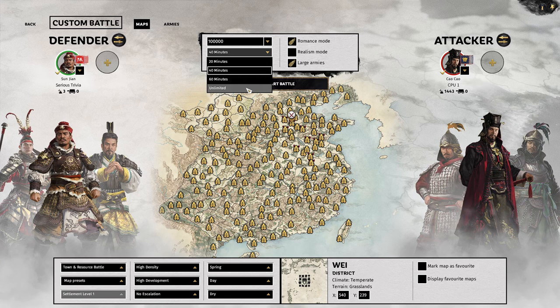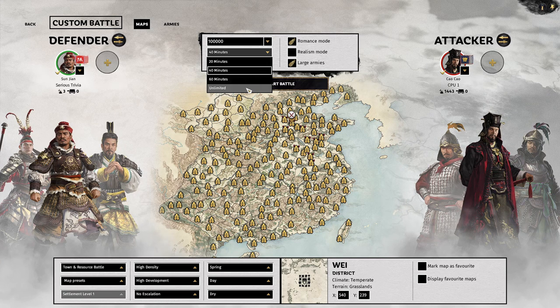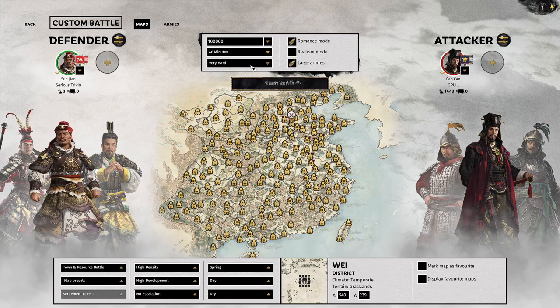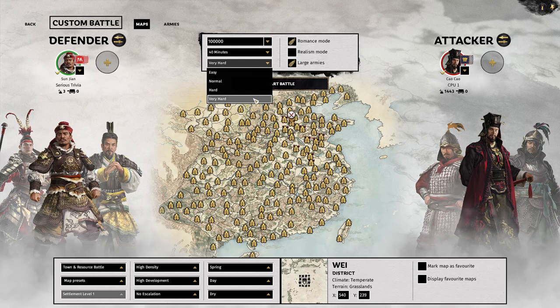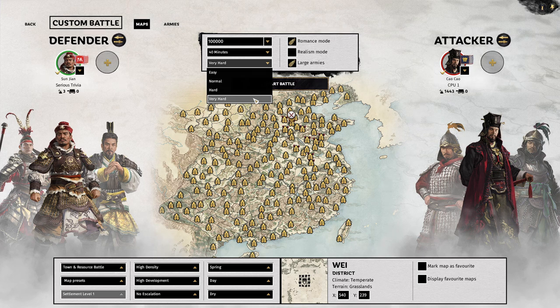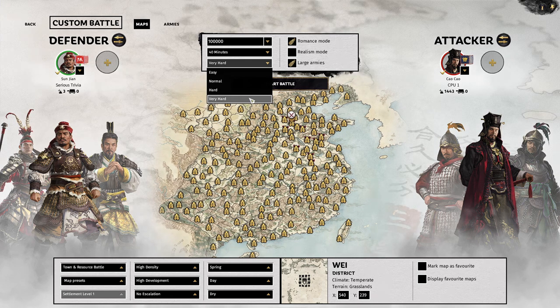I usually play with battle timers, so as a defender once the clock hits zero you get a draw, and technically as a defender I take that as a win. We're doing very hard because there's no legendary in custom battle. The only change between very hard and legendary is the AI gets extra stats — very hard gets extra stats already but legendary gets even more. In this case we're never really engaging the enemy so it won't make a difference.